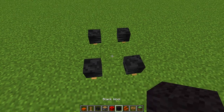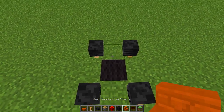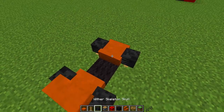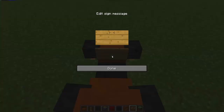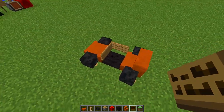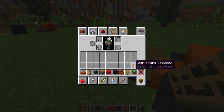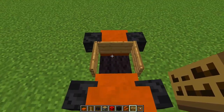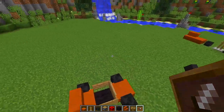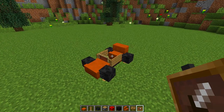Grab your black wall and place a piece right in the middle, then get your stair block and place it at the back, and at the front place a half slab. Next, grab your sign and put it on the half slab, then place a sign on each side — you might need to hold shift while doing this. Then grab your item frame, go to the front slab, hold shift and right-click with the item frame so it goes on the front.